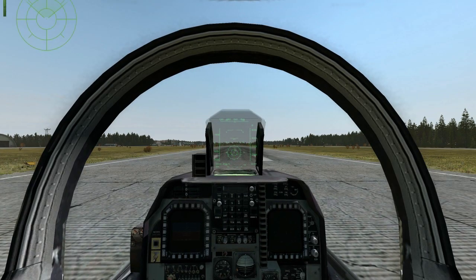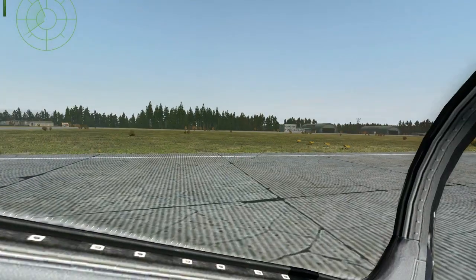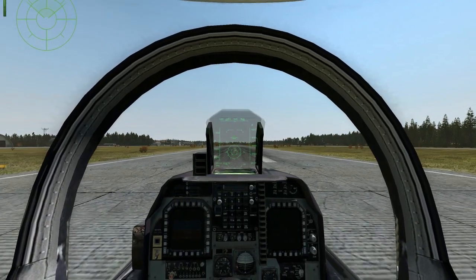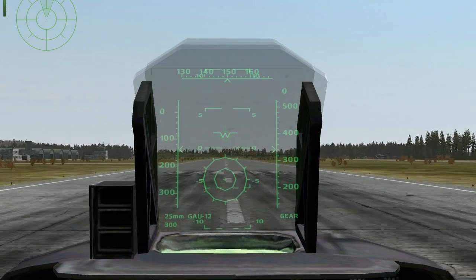The Aircraft HUD Improvement Project by NU, part of the most recent ACE2 release, introduces a variety of long-awaited features to Arma's jets. We'll cover each of the new features here, some basic TTPs for using them, as well as briefly talk about some of the future planned improvements.